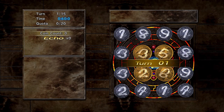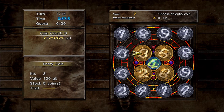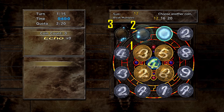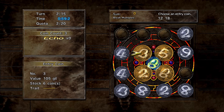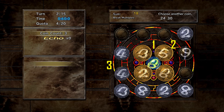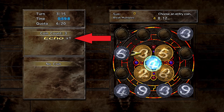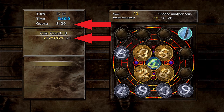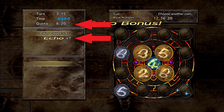The main strategy to win games in Sphere Break is to basically use the same number of coins every turn. This will increase the ECO multiplier by 1 for every turn you successfully do it. This ECO provides bonus points, and this is your key to reaching every quota.